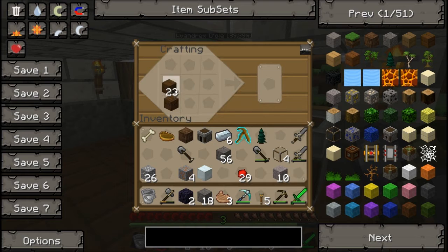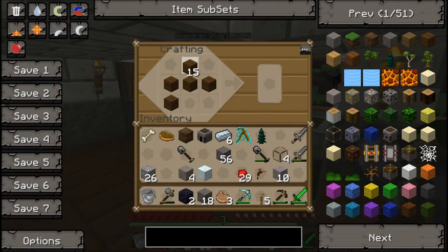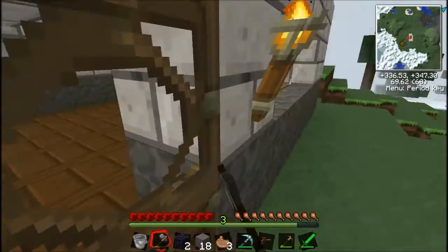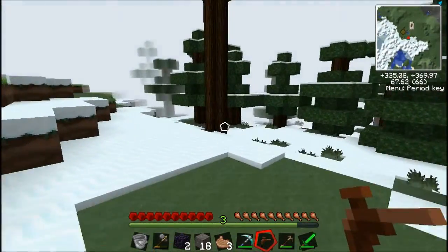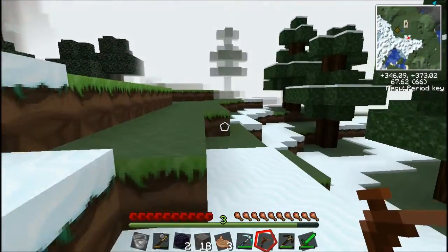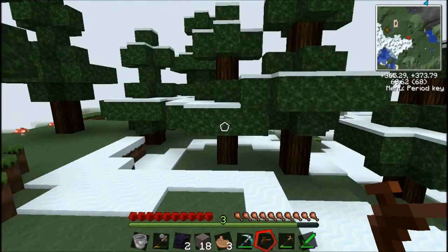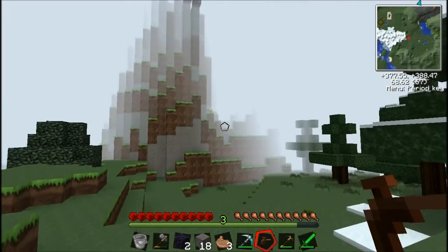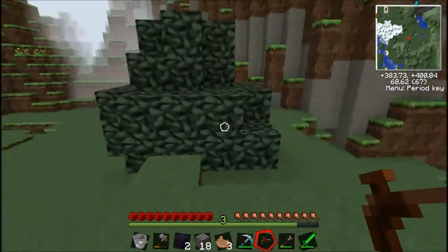Copper is actually very useful. Right now I'm making a treetap, by the way - you just make it like a faucet or spigot shape. Copper is, like coal, very common - more common than iron actually. We haven't found a lot of it yet, and I haven't mined a lot of it. So now we're off to go find a rubber tree.